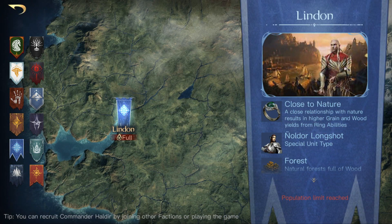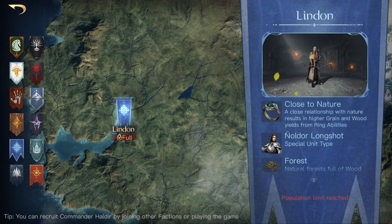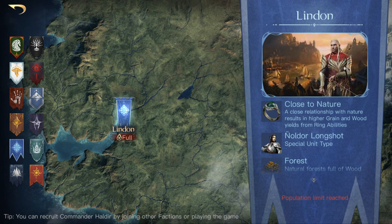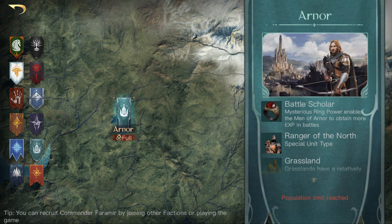Next we have Lindon. They used to have Praised Land, which increased wood and grain gathering by ten percent. We now have Close to Nature, which increases wood and grain extracted by fifteen percent — and that's not just gathering, that's through the extraction system where you use your ring to extract. That's going to give you fifteen percent extra there.